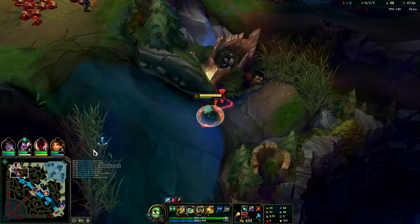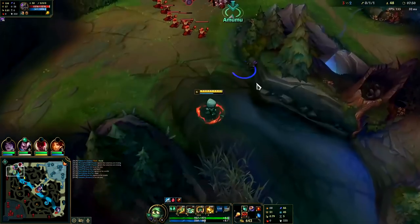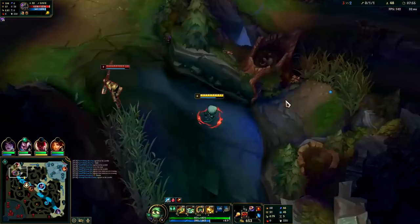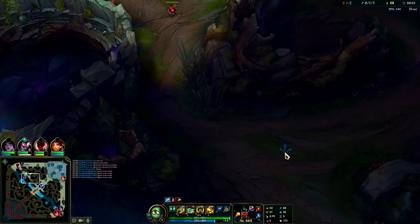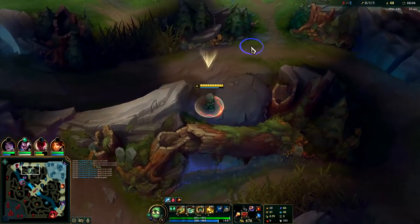Level six at 7:30 — decent for Amumu, okay with me. On Karthus I wouldn't do Lich Bane; Karthus can only weave in so many autos. My R is up but I won't use it just because the wave is big — that's fine. They're just trying to cheese me, that's a big waste of their time.